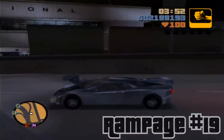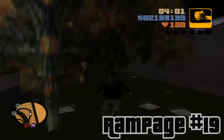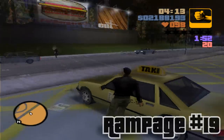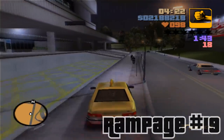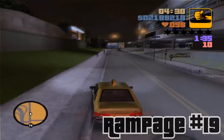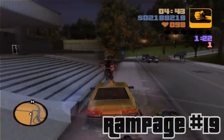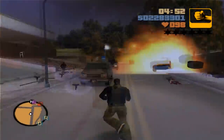Alright guys, for the next rampage I'm right next to the airport. You're going to want to park your car next to this tunnel, and if you run back here a little bit forward, there is the next rampage. This one — we have to run over 20 Colombians with a car. And of course you can always find a taxi cab sitting right here. They spawn pretty quick, which is a good thing. I've already gotten seven down, which is actually very good compared to how I did in the past. Only six left — I guess it's not that hard after all. I've definitely increased my rampage skills in the past few years.